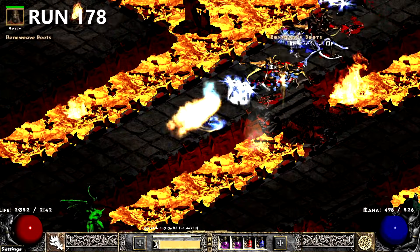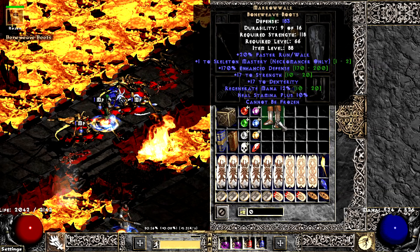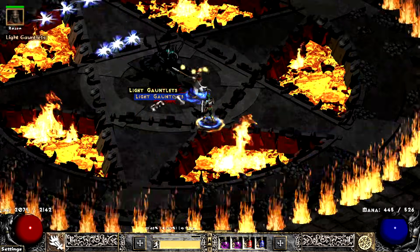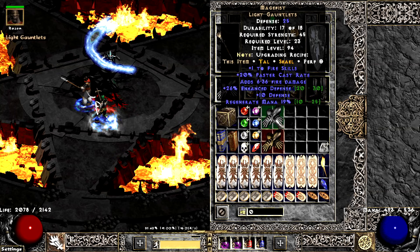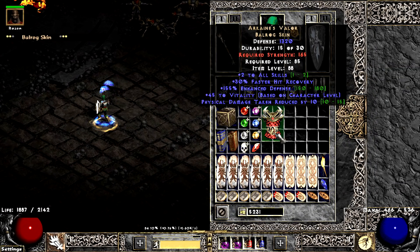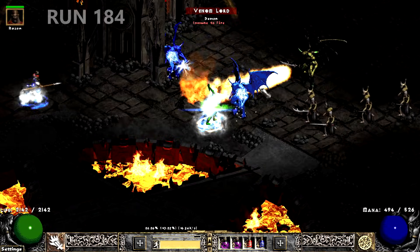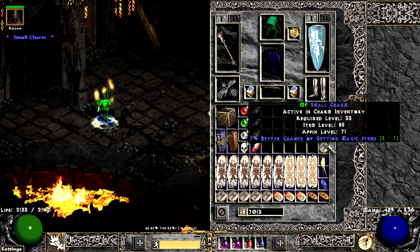On run 178, I found some Marles on the way to the Sanctuary that later went on to my Merc. Later in the run, I find Mage Fist number 3. A few runs later, I find this gorgeous plus 2 Valor — man, this thing is friggin' cool looking. Another useful small charm drops on run 184. This one has 7 MF.